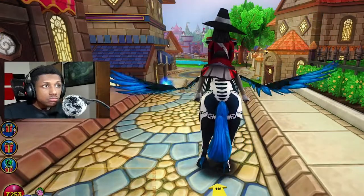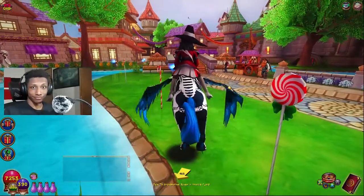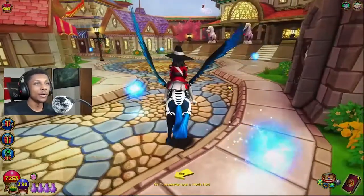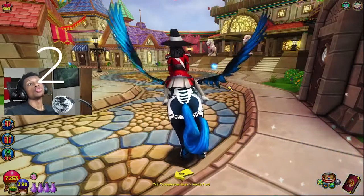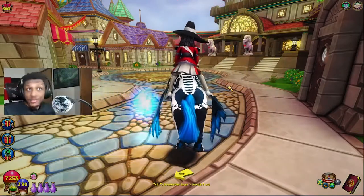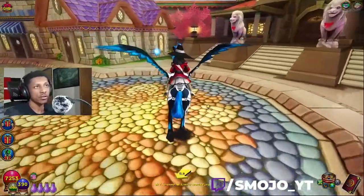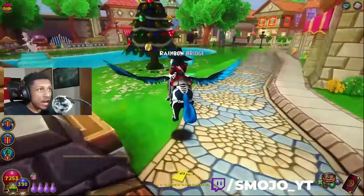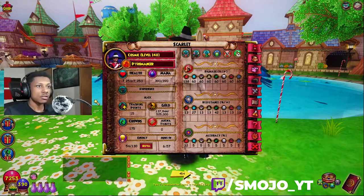Hey, how y'all doing? I just woke up so I'm kind of in a loop. Okay, 202 damage to be exact — not 200, not 201, 202 damage on a fire wizard with max power pip and max accuracy. You can see it here folks, this is how you do it. I'm rocking 198 damage with 32 accuracy and 95 power pip.